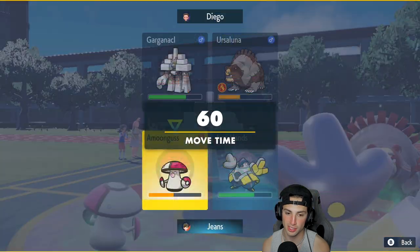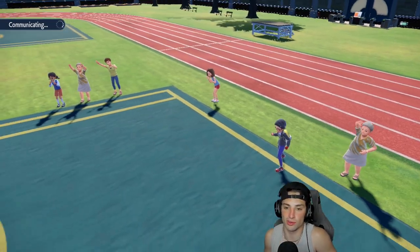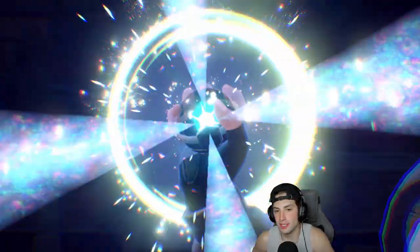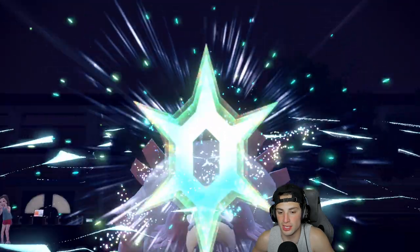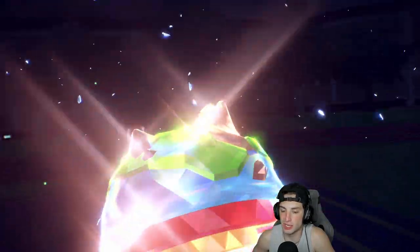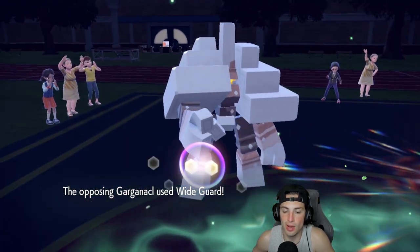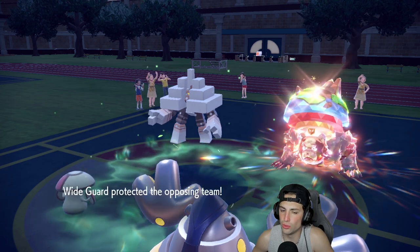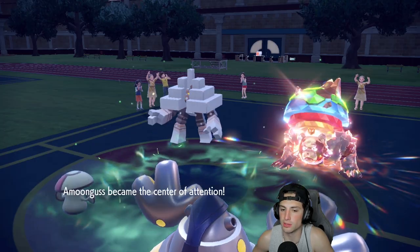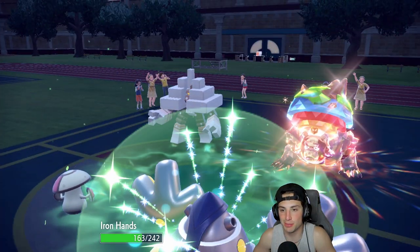Terror Type comes out — please beat Ursaluna. It is Ursaluna and then what — Normal? Straight Ground. That's fine, I have Greninja in the back end. Wide Guard comes out here — very confused about that. Like what double-hitting move do I have? Very confused on the Wide Guard. We get back some nice HP though.